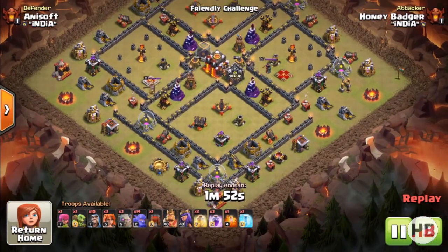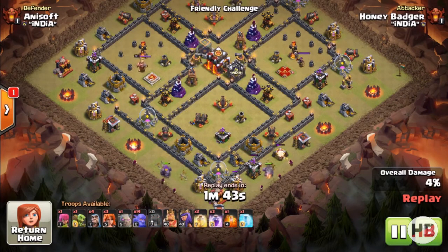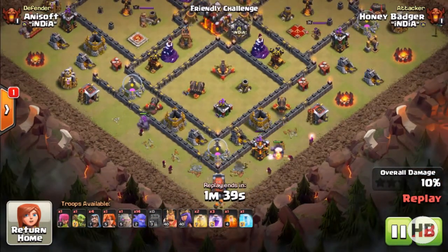Guys, as you can see here, always start your attack by deploying two golems and at least two to three wizards behind them to make a really good funnel. Once the funnel is established, deploy your wall wrecker, and as the wall wrecker starts moving inside the base, drop your heroes.